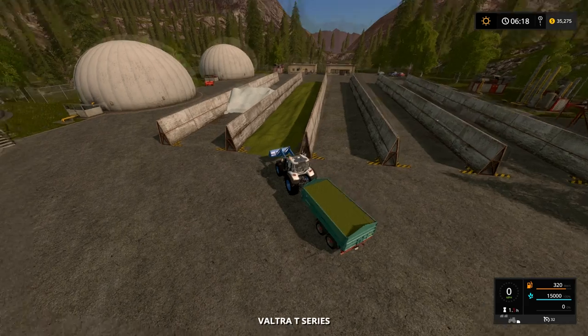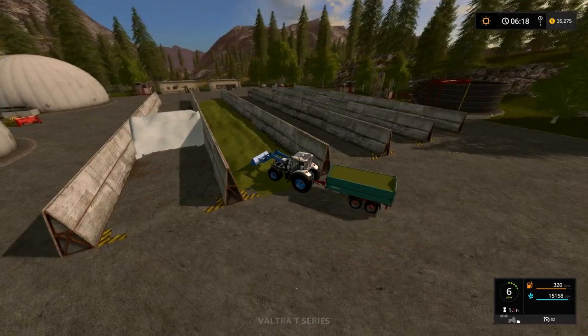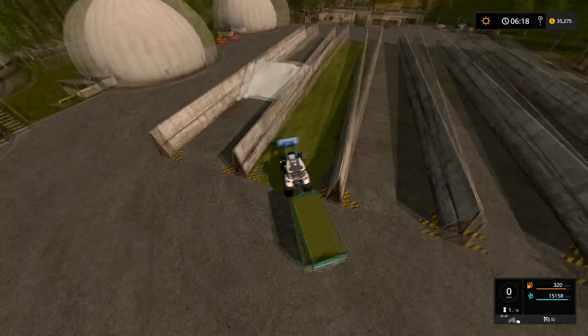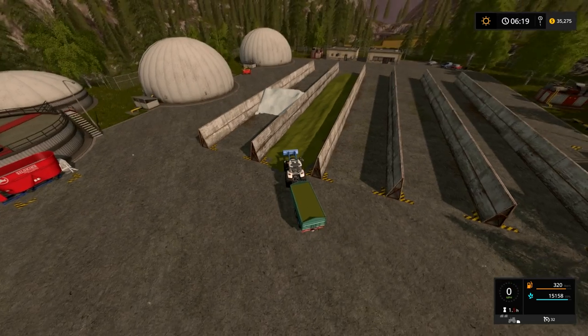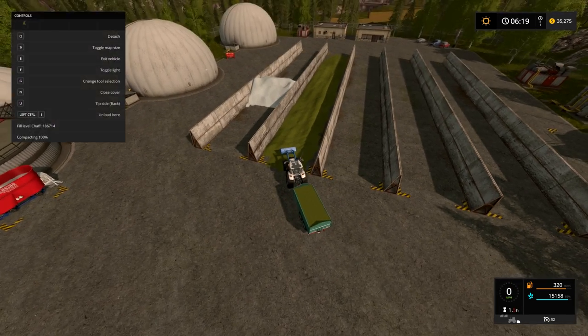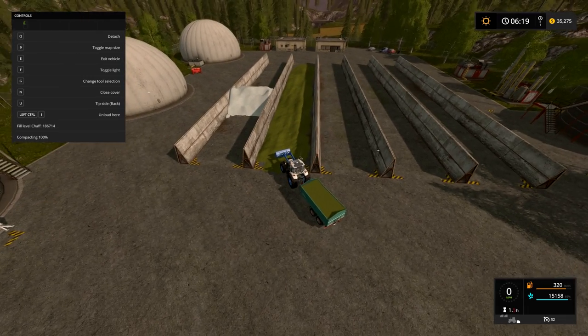Let's jump back up to the biogas plant. We have some ready to go — you'll see in the left silo right there, I have some blanketed. That's actually bugged right now. If you put it in a weird shape like that, when you go to uncover it, it won't uncover. So that's actually supposed to be uncovered and usable, but it's not. Hopefully that bug gets fixed so I can get my 250,000 units of silage out of there.